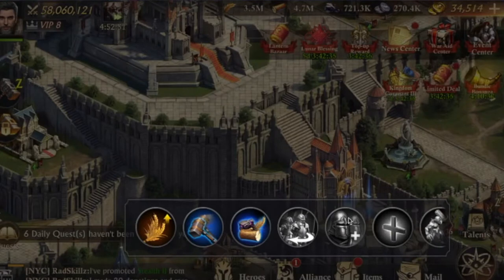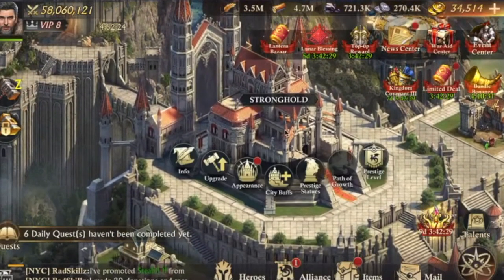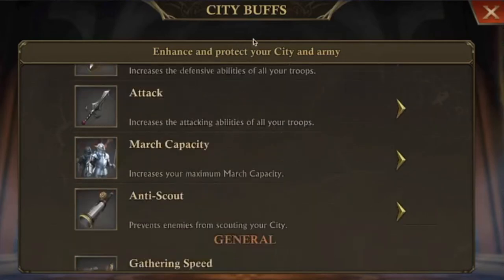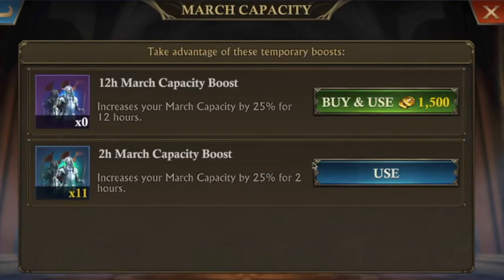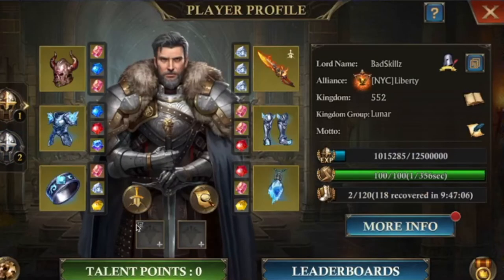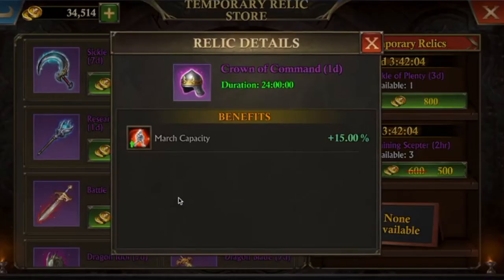Then in talents, you put the colossal march to add 10% march cap. Optionally, in the buffs you can also use the march cap boost to add 25% — the two-hour version is fine, just put it on. If you really want even more march cap, you can also get the temporary relic in the store — the Crown of Command — which adds another 15%.